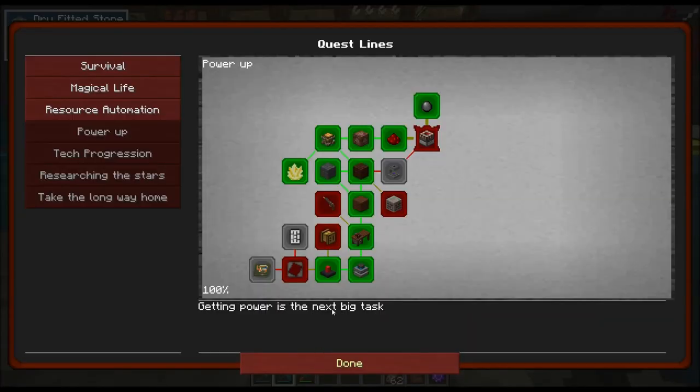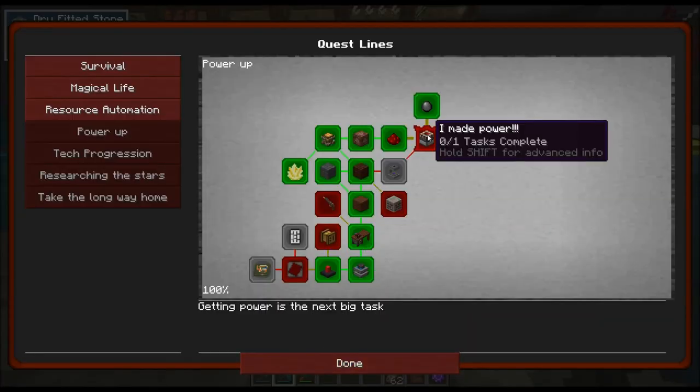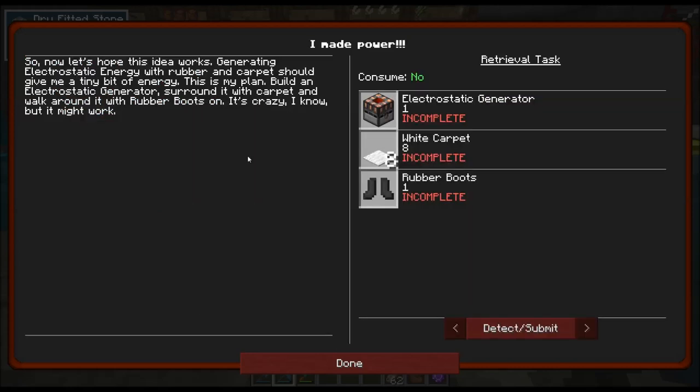Let's go ahead and look at the quest book. We are going to do 'I made power.' Let's hope this idea works. Generating electrostatic energy with rubber and carpet should give me a tiny bit of energy. This is my plan: build an electrostatic generator, surround it with carpet, and walk around it with rubber boots on. It's crazy, I know, but it might work.